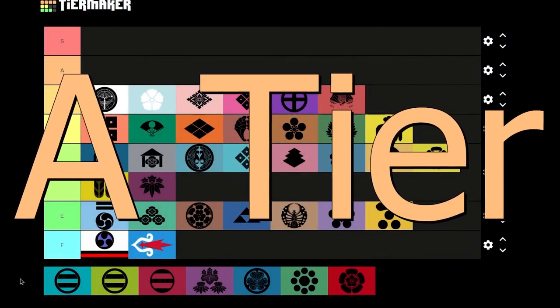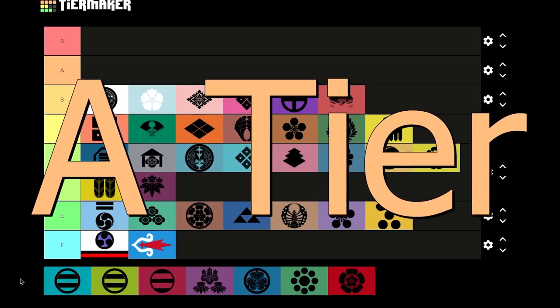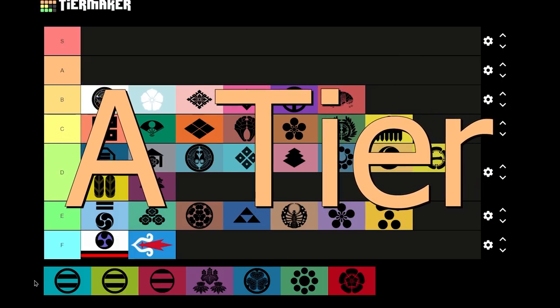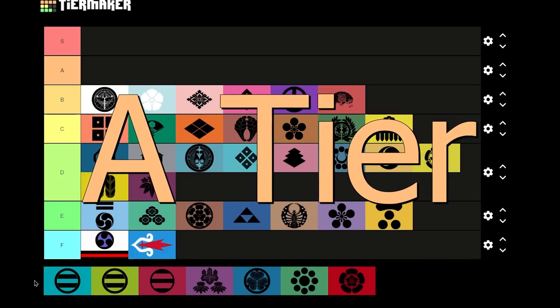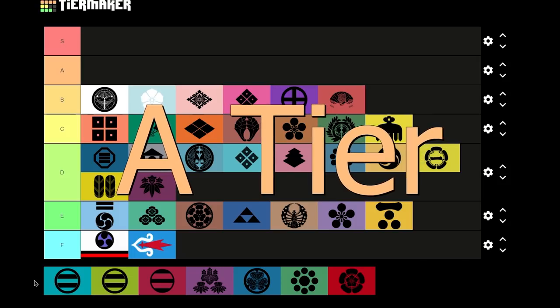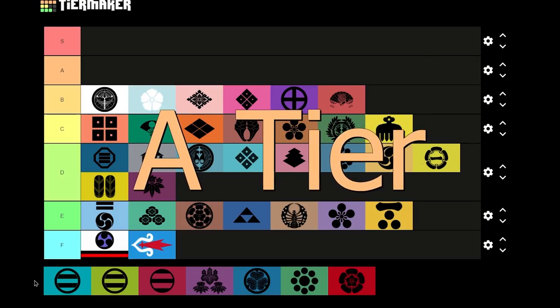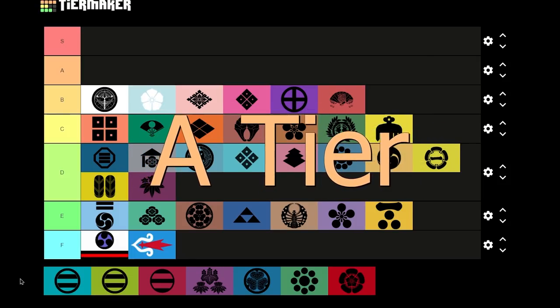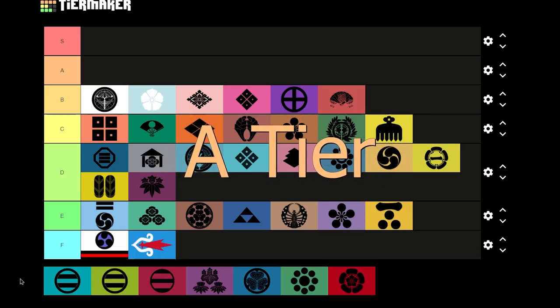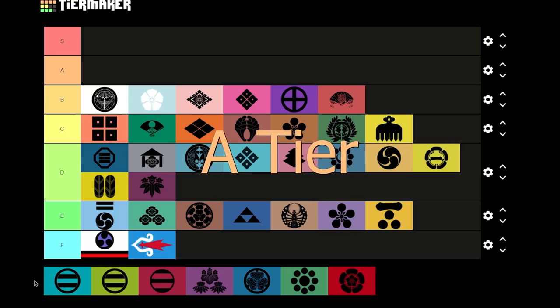A tier — we arrive at A tier. This tier contains some of the strongest nations in Japan. You will easily conquer all other daimyos and form Japan in no time when playing as any of these nations. The reason they are not S tier is because they lack just a little something to get them over the edge. Let's see which ones they are.